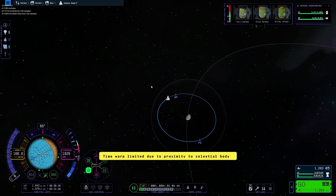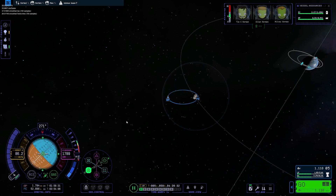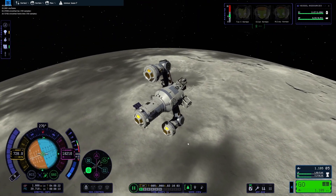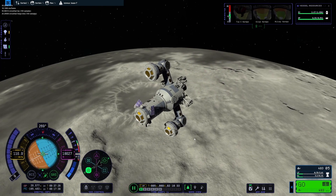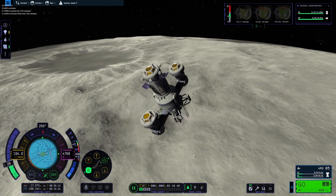That looks good — maybe a little further out. Going ahead to bring our periapsis in, let's do 20. We have plenty of delta-V for this, so no issue there. Looks like we're going to be landing in a decent spot — going to try to avoid that crater right there. Those arms are pretty stable — almost looks like the base has arms and it's flexing.